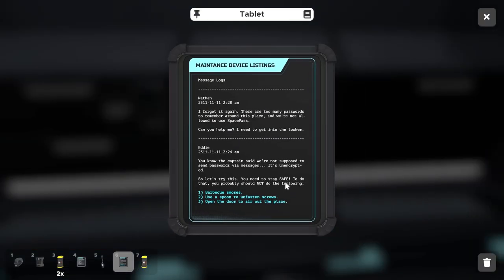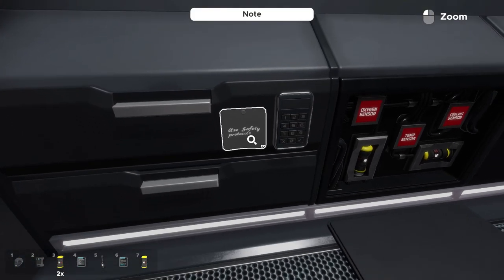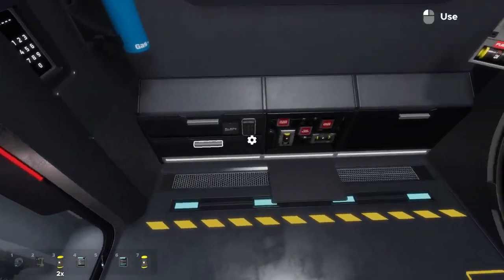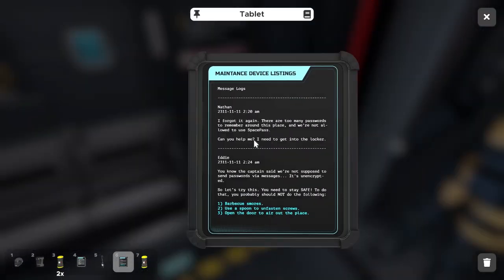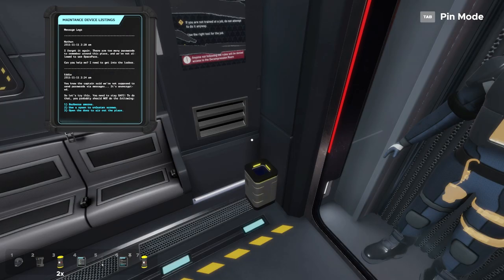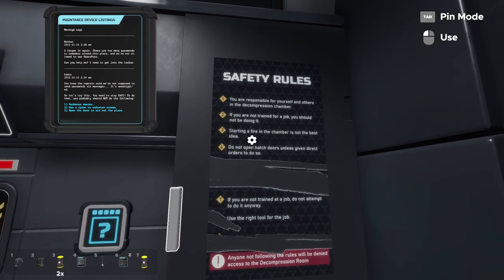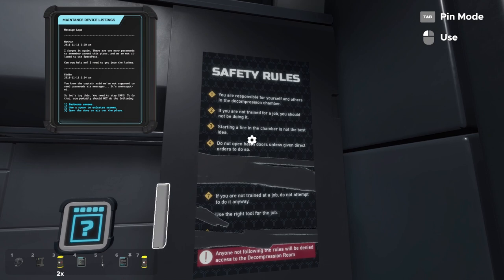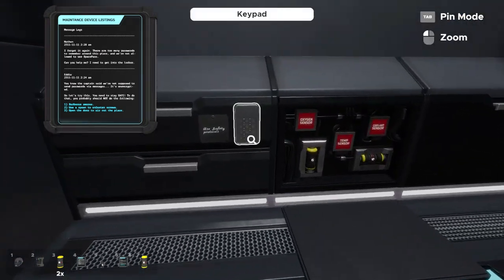We also have a second tablet and a keypad we need to figure out. The safety rules poster contains the safety protocols needed to unlock this keypad. Reading through, we need to identify three things we should NOT be doing to stay safe. The first is barbecuing s'mores — starting a fire in the chamber is obviously a bad idea — which corresponds to rule number 3, so we enter 3 into the keypad.